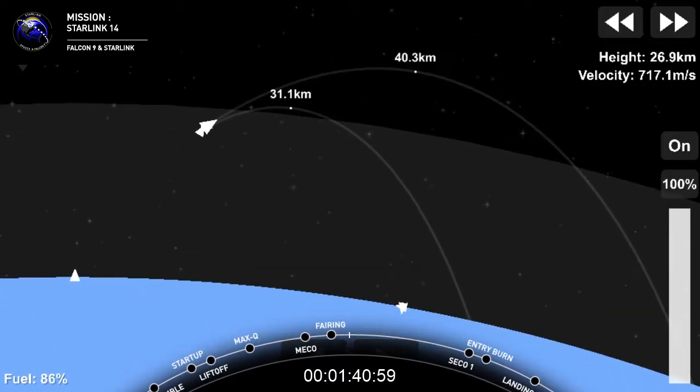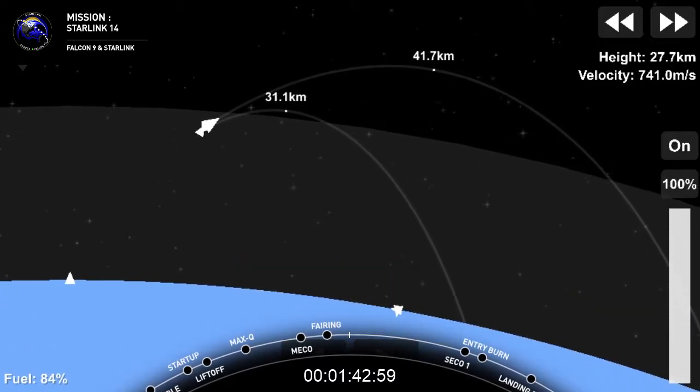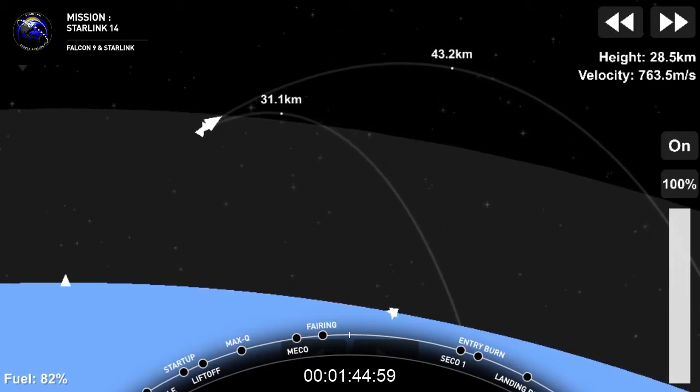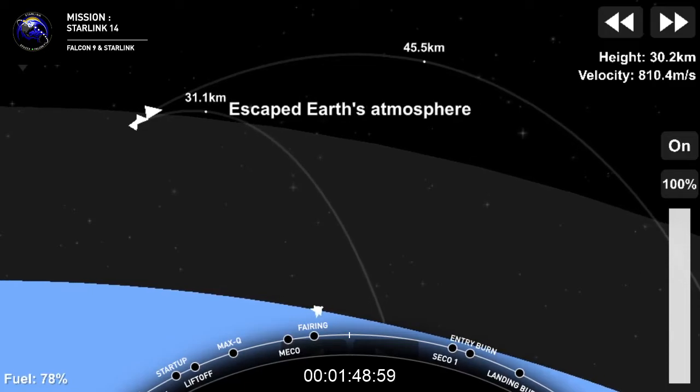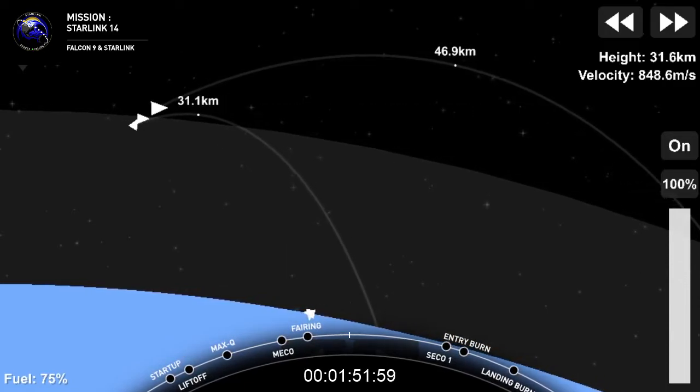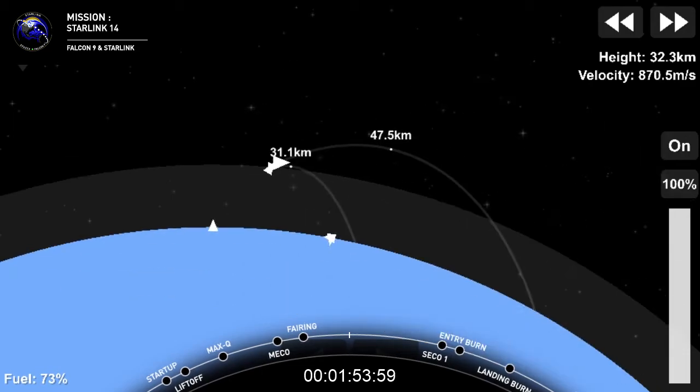Now with Stage 2 well on its way to orbit, Stage 1 is now heading back to Earth and will perform two burns on its way down. Stage 2 is looking good and nominal. Got a nice view of that MECO engine on your right-hand screen.